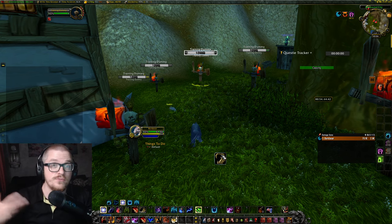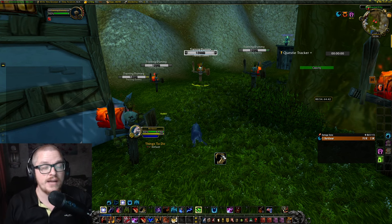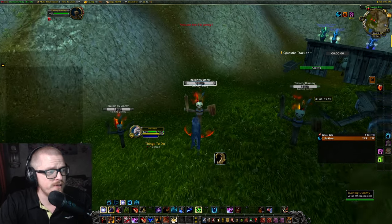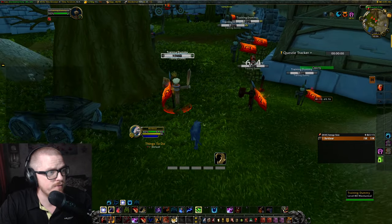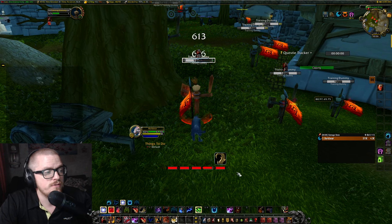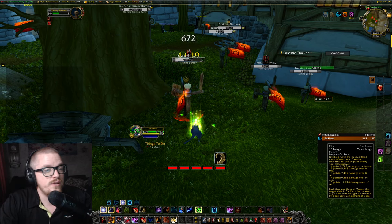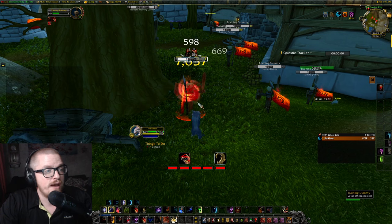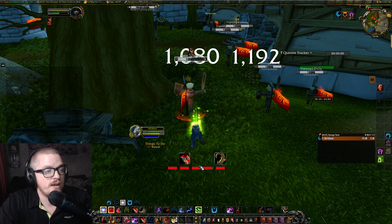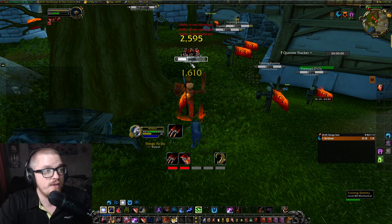When you're out of combat, you're not gonna see anything except this one. The way we want to play cat form is to have mangle up — which is this one, I dragged it out as a debuff. And then we want to have rip up. And then we want to have rake up as well.